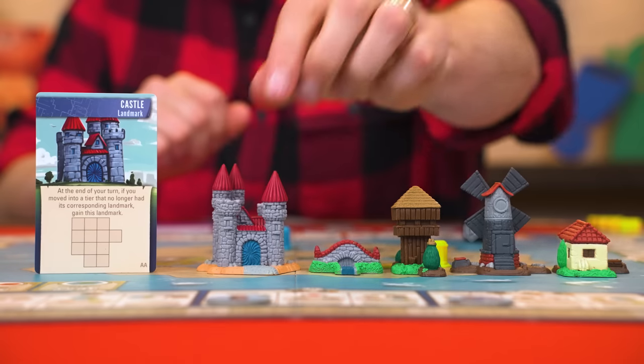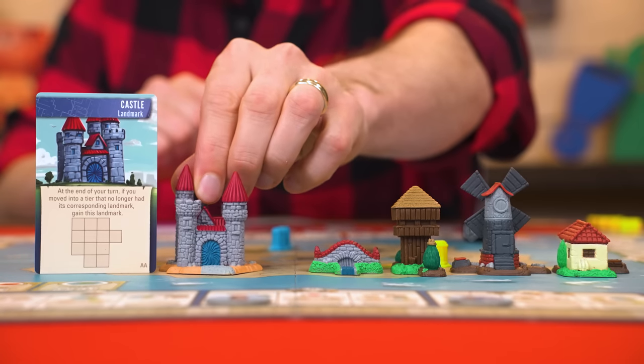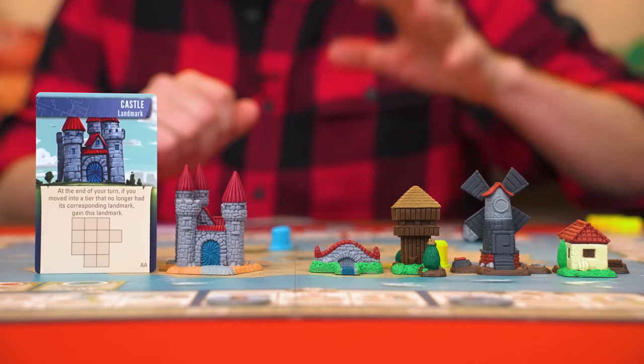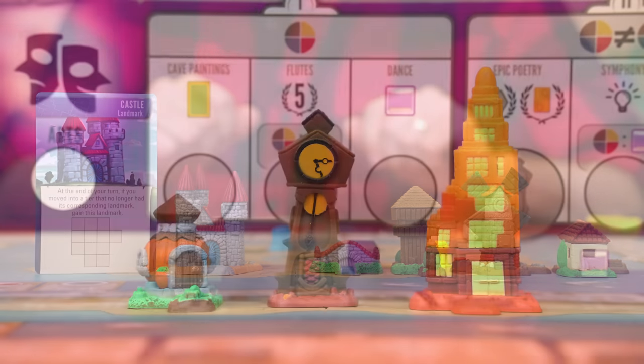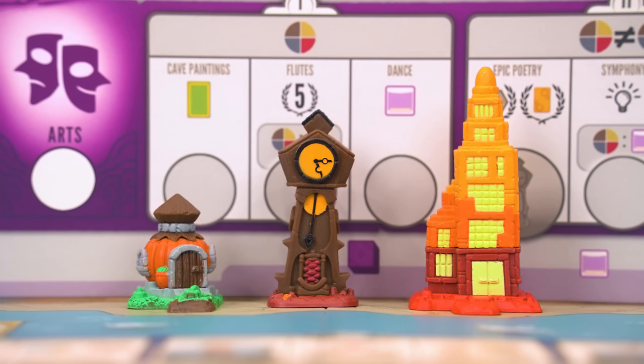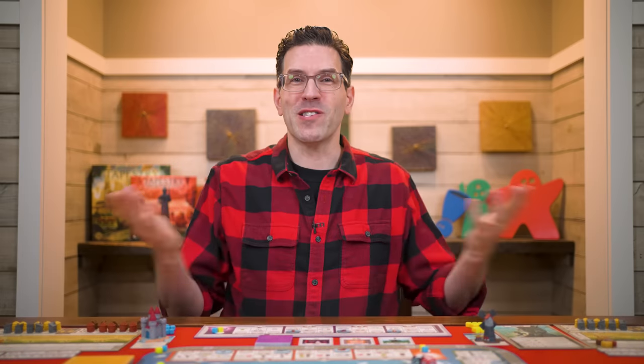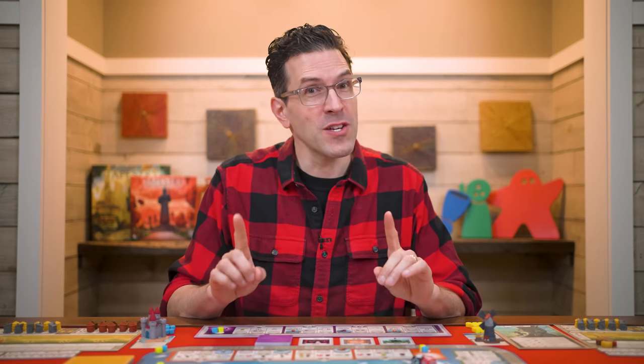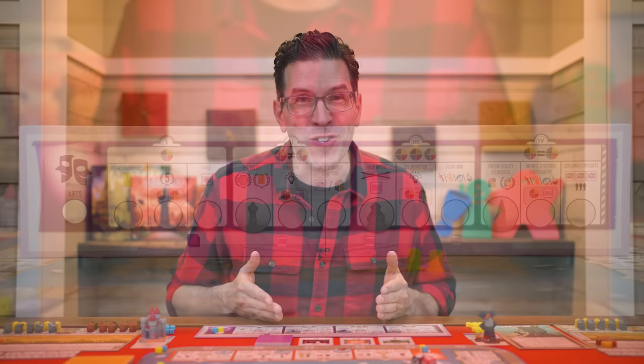Once you have your landmark, find the related landmark miniature and set it nearby. This expansion comes with five new miniatures for its included landmarks. You'll also find three other unique landmarks for the arts track which you can add to the supply. That covers all the setup adjustments — now let's go through the new items, starting with the new arts track.